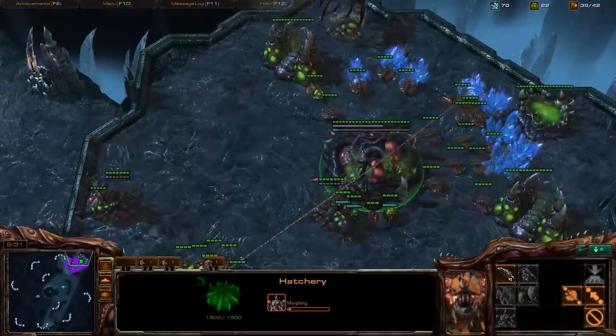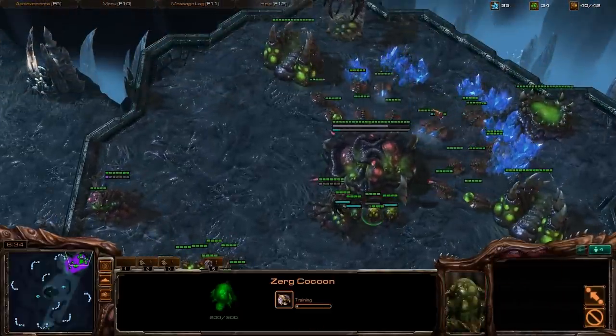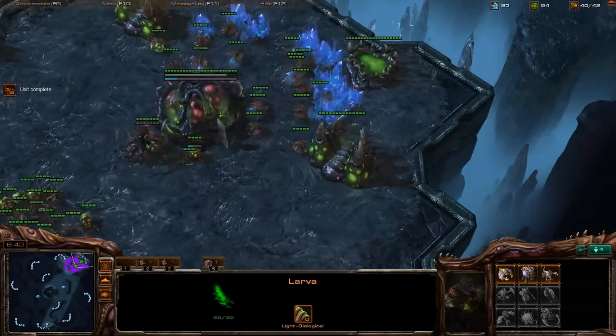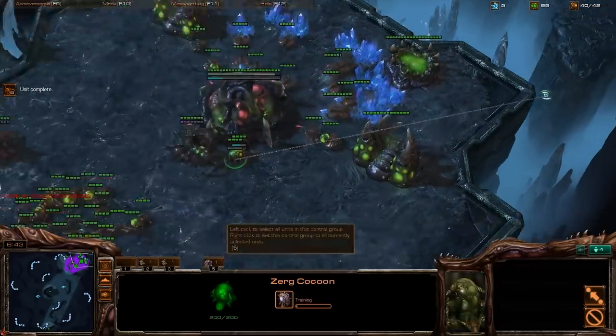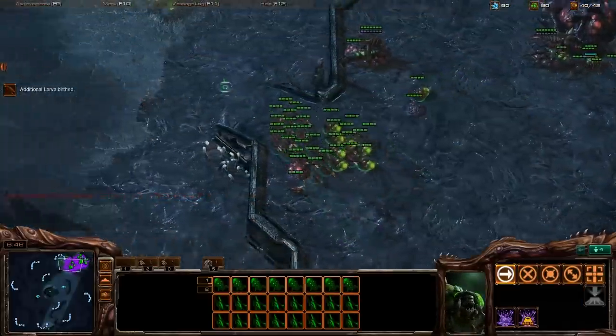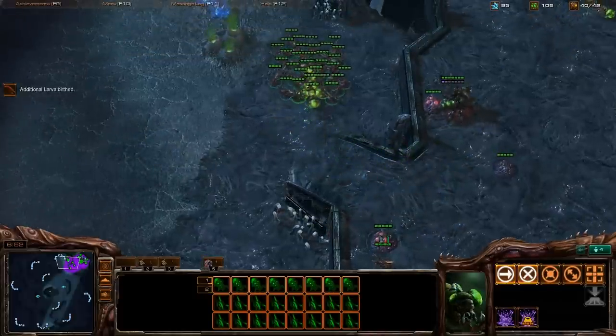As soon as I had enough Vespene gas and minerals for my lair, it popped up. You want to get a lot of banelings and a lot of Zerglings. You don't care about drones right now. You need Zerglings, Banelings, and creep spread.